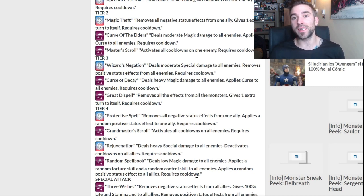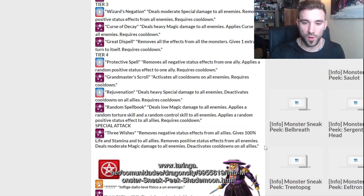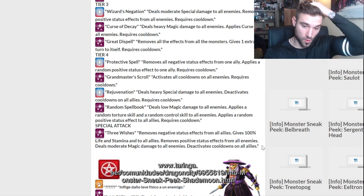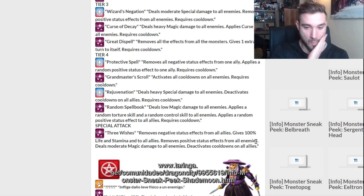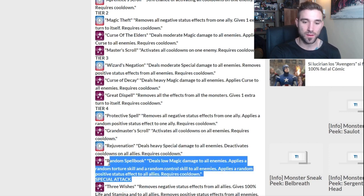Low magic damage on enemies, a random torture skill, a random control skill, and a random positive status effect to all allies. So it's going to control all enemies, give them a DOT, and then give a positive aspect to allies — could be healing, stamina regeneration, or maybe a shield. The control skill is fantastic but this is probably a 120 skill, so I don't think it will be the best at level 100 to 105. For war masters, I think Thalasol would probably take best control.